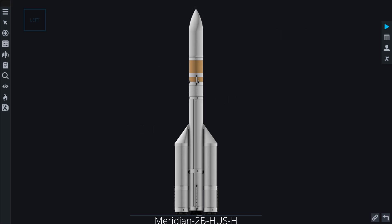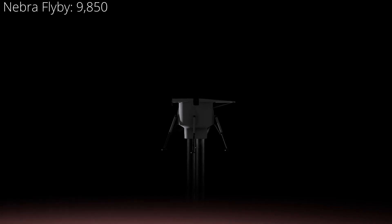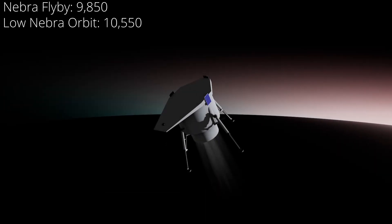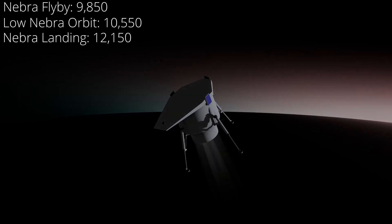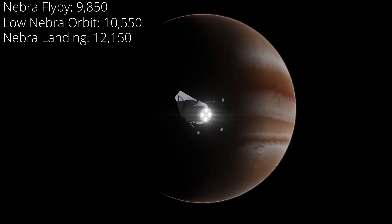So now you're probably wondering how much delta-V we need to get to Nebra. Bear in mind all these numbers are very rough values. For a flyby you're going to need 9,850. For a low circularized orbit you're going to need 10,550. And for a landing you're going to want 12,150. On the landing you can use air braking as well as on the flyby, so if you're smart you won't even need near this amount of delta-V.